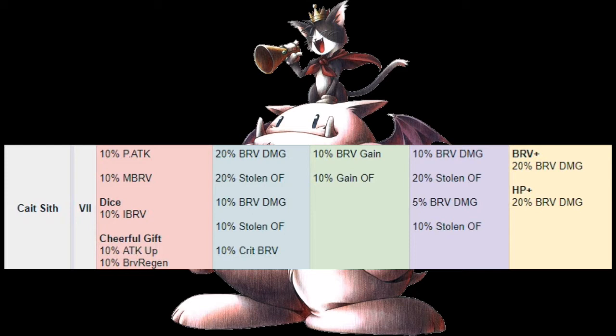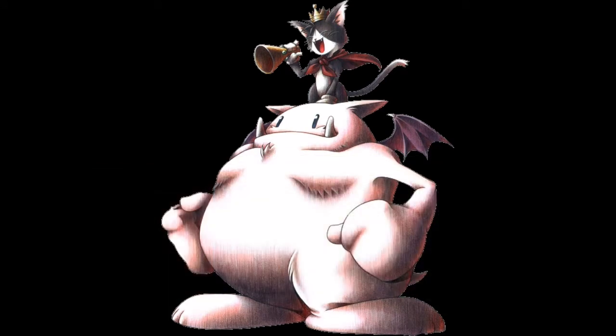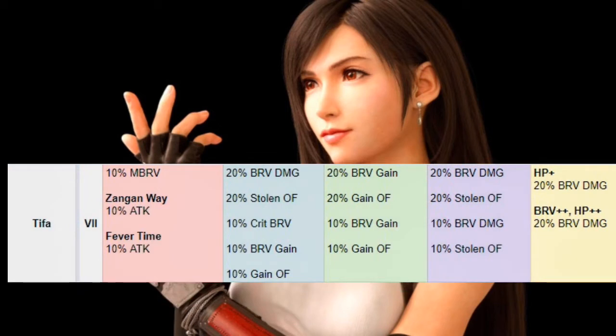With his Skill 2 Mock Dance, he gets 10% more brave gain, and that brave gain can now overflow up to 10%. Cait Sith's EX now gives him 10% more brave damage and 30% more overflow. His Brave Attack Plus and HP Attack Plus both do 20% more brave damage, which on the HP attack is nice because it batteries the party based on HP damage dealt — so the more damage he's doing with that, the better the battery. Overall though, he's still lackluster.